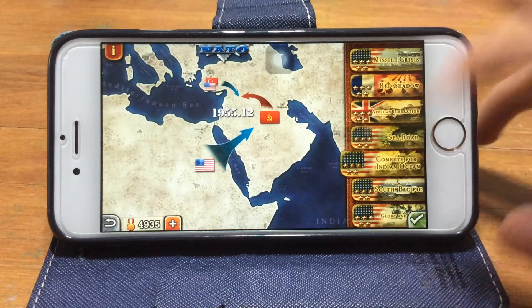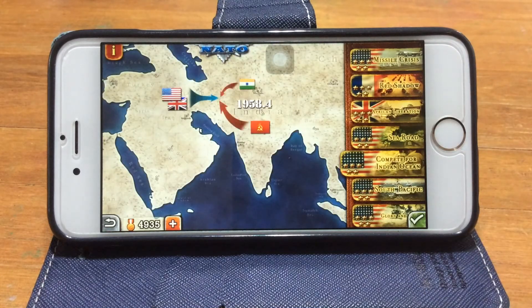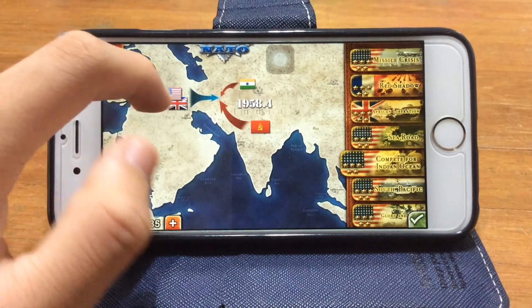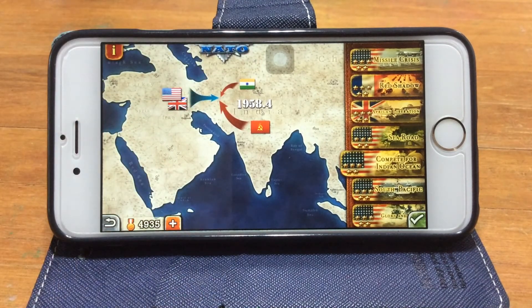Compete for Indian Ocean is one of the hardest missions. I would ignore India first because India is weak and the Soviets are strong — take the Soviets out first. Come from the southern part, south of the Caspian Sea, and move up north to attack them. After that, play a defensive war and wait for their heavy tanks and forces to pass. Once the Soviet commander is dead, launch a counter-attack and drive the Soviets out.